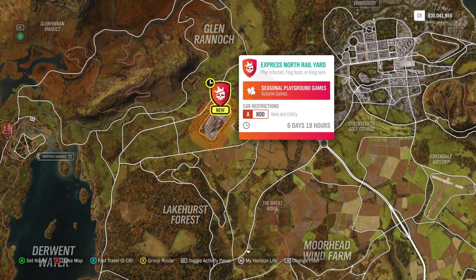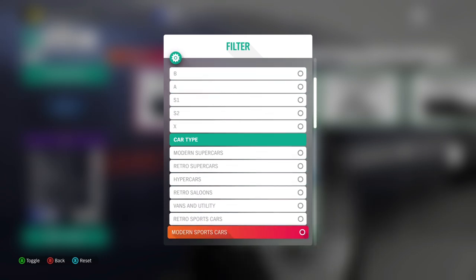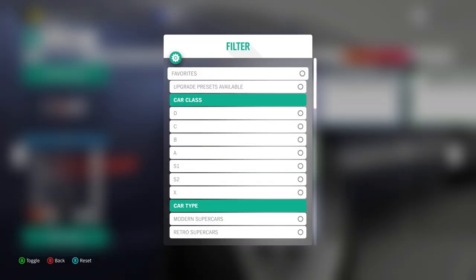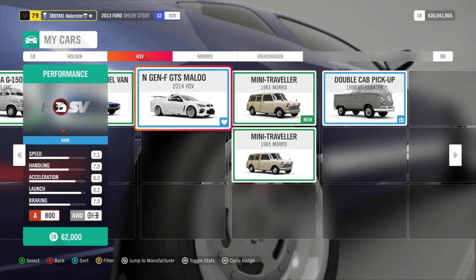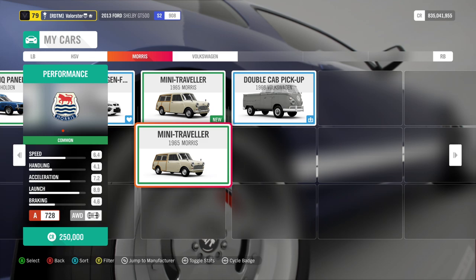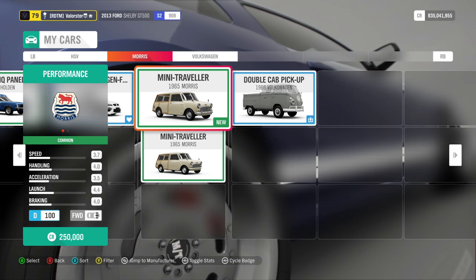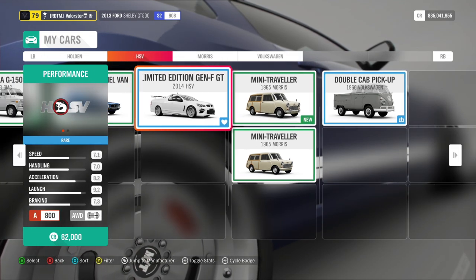Now let's go to the Playgrounds — A800 Vans and Utility. I'm not the specialist in Playgrounds, I just play it once or twice to help people out. The car I took is the 2014 HV. There are several other cars you can take, but I like this one because it's grippy and fast and handles well. This is a car you can win — you can't buy it in the shop. If you don't have it, you can always take another car.